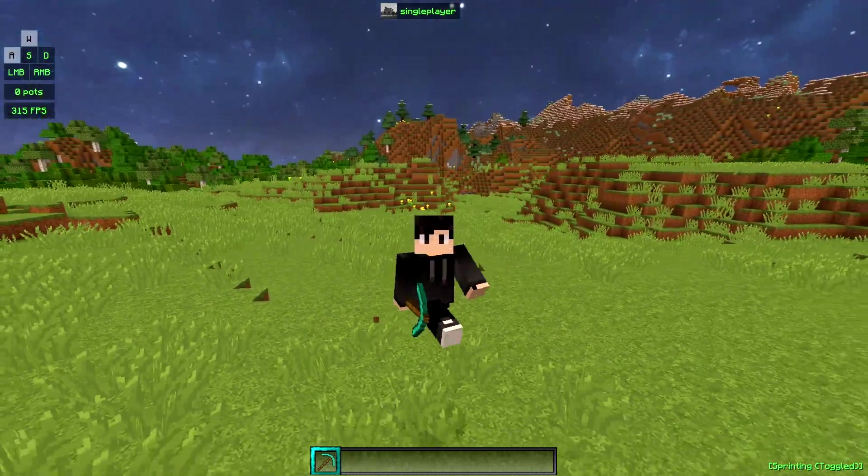Coming in at number four is Wild Prison, another super overpowered server. As soon as you log on you spawn with a pouch of goodies giving you 10 minor keys, 5 epic keys, 3 OP keys, and 1 divine key — every new player gets this. Ranks are also easy to get. There are daily rewards you can claim for tokens, gems, and more. With the partner rank I claimed 305 million tokens just from daily rewards — 300 million tokens every single day for free.